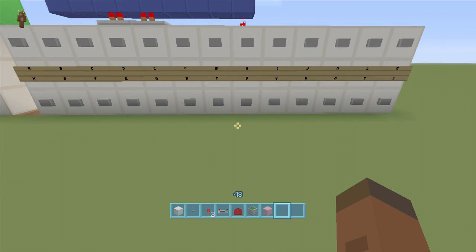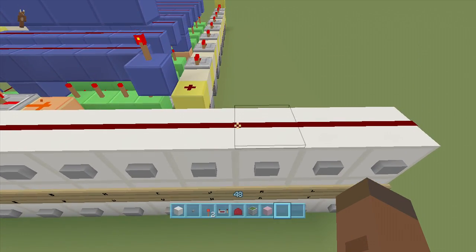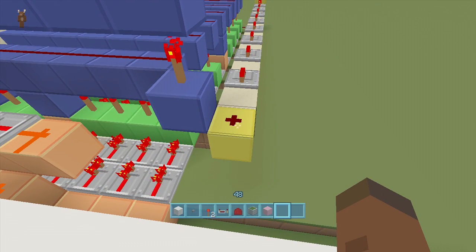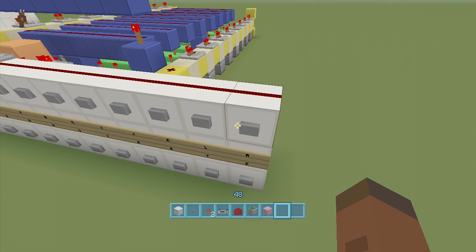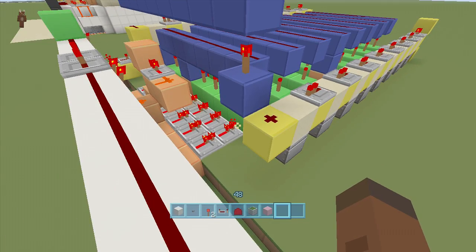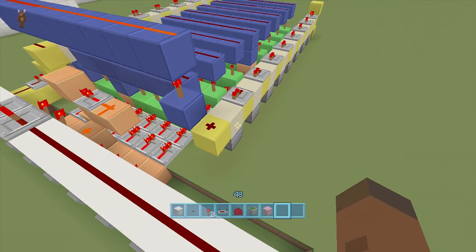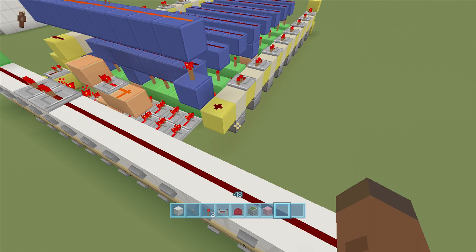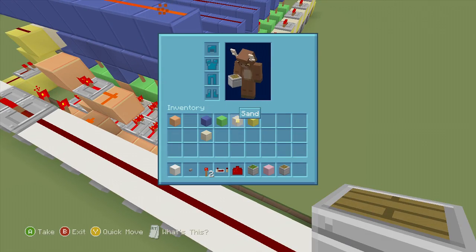Now all we literally have to do is set up an input — whatever output you want. A lot of people have confusion with jeb doors and 3x3 piston doors with combination locks. Heads up: if you don't know what monostable circuits and pulse extenders do, you shouldn't be building this. If you understand them, great — I'm going to build a quick jeb door to show you how it connects.